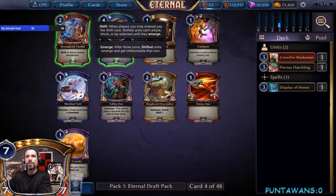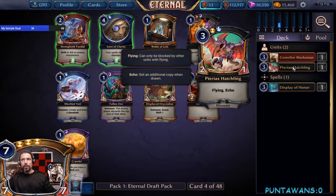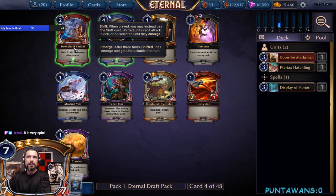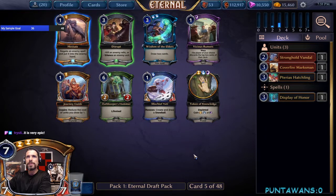Stronghold Vandal seems kind of strong — I like it. There's also the prized Aroctodon. Aroctodon goes with our Terax Hatchling, and Stronghold Vandal goes with our Cover Fire Marksman and Display of Honor. We'll take the Vandal — I like the ability to destroy a curse or something like that. It's a pretty safe pick.